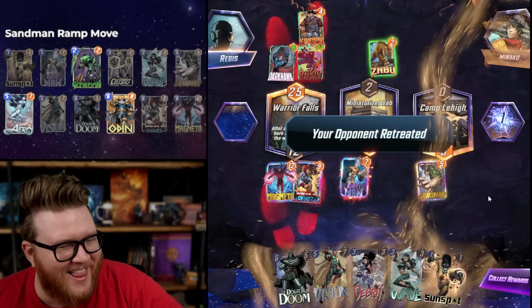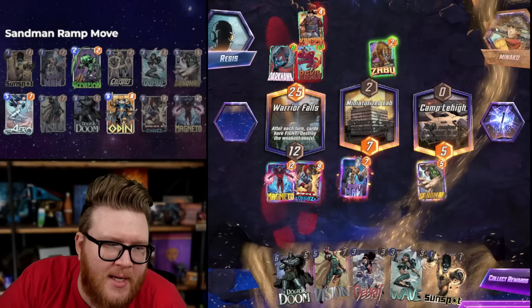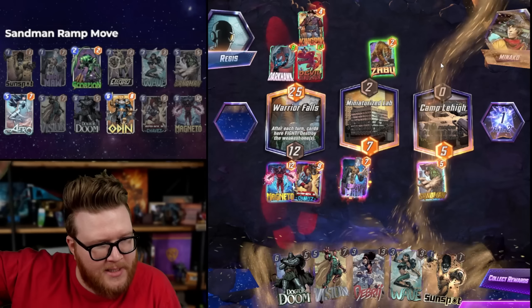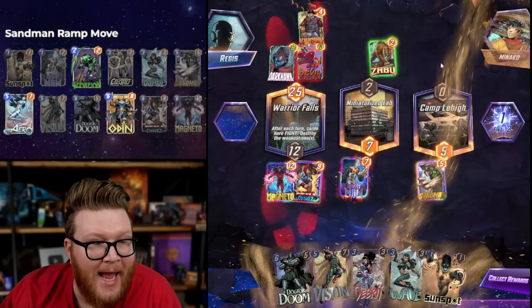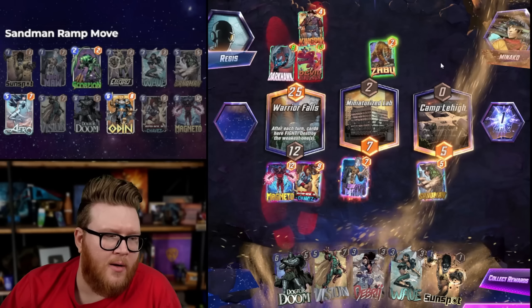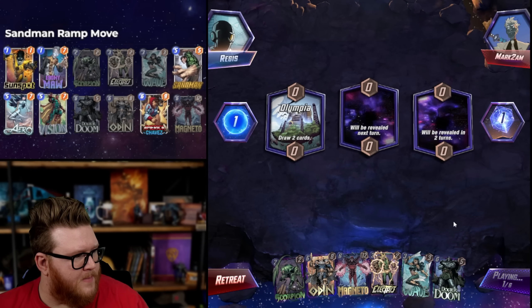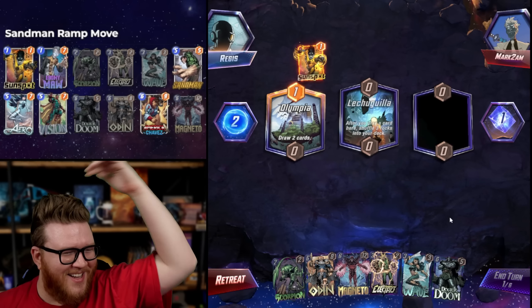We did a lot of calculating — this wins though, right? The way this doesn't win is if they play a card that adds a card to hand. If Devil Dino basically stays the same size, this ties — Kingpin dies, they go to 21, we go to 21, and they'd have to win a tiebreaker, which would require adding a card to hand. A Rockslide would also help because that's another way to buff the Darkhawk lane. Math is hard — let's go for the easy percentages.